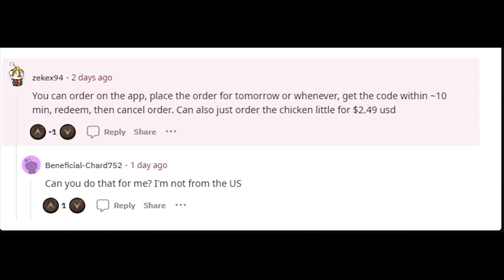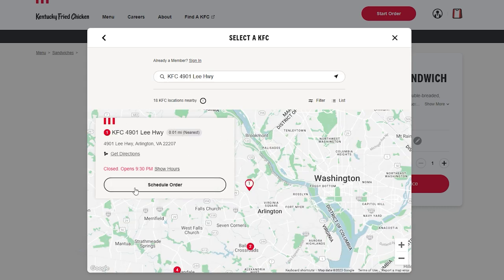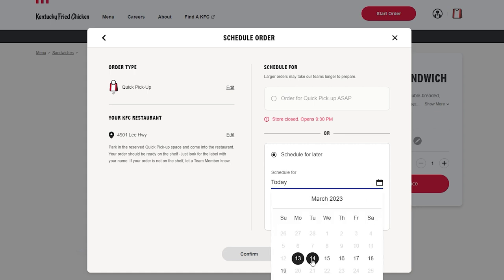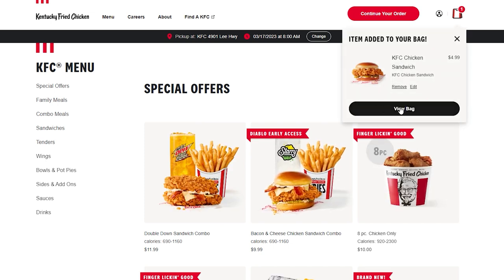Now for the moment you've been waiting for — how are we going to get the KFC redeem code for free? First, go to the KFC app or website to make your order. I'll buy a classic chicken sandwich just for example. Then click quick pick up, enter your zip code — note this only works in the US. Choose a KFC location, for example one in Virginia, then click schedule order and arrange your schedule date and time. Give enough time for your redeem code to be sent to your email. Just pick whenever you want, because it's not like we're going to buy it anyway. Then click confirm, add to bag, and make sure to check your bag and click checkout. As soon as you get your redeem code sent to your email, cancel the order.